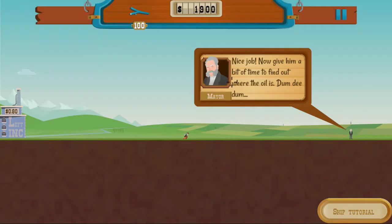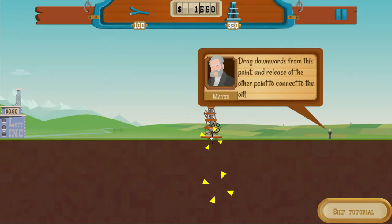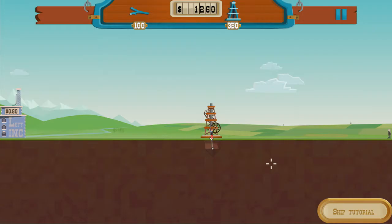Nice job. Now give him a bit of time to find out where the oil is. He's found oil - it's time to start drilling. So we're going to select our oil rig here at the top and drop it down, and drag downwards from this point and release to connect to the oil. Our pipe is going to drill into the ground here and hopefully we'll hit a pocket of oil.